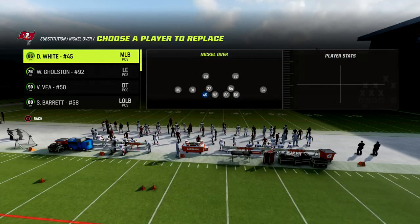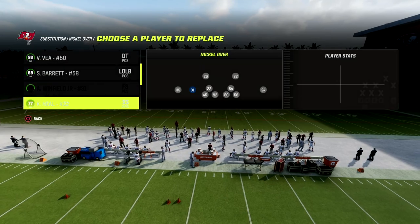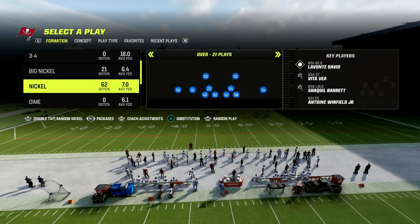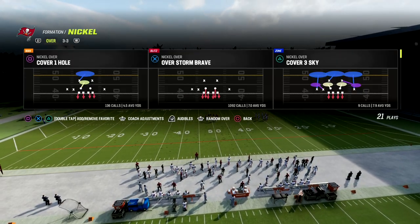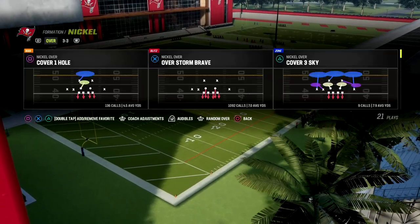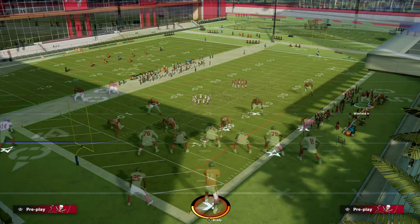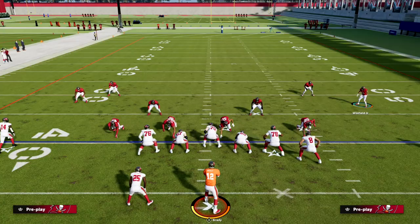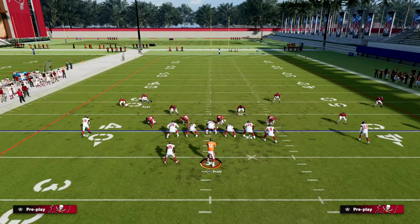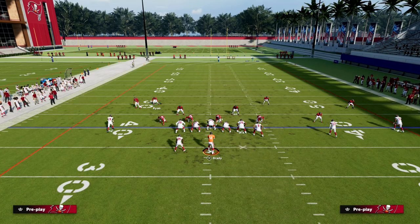I'm going to be in the Nickel Over defense for this breakdown because Nickel Over has a very advantageous alignment when defending U-Trips. We're going to come out in Overstorm Brave, and I really want to stress that the Nickel Over has a really good alignment when facing U-Trips.